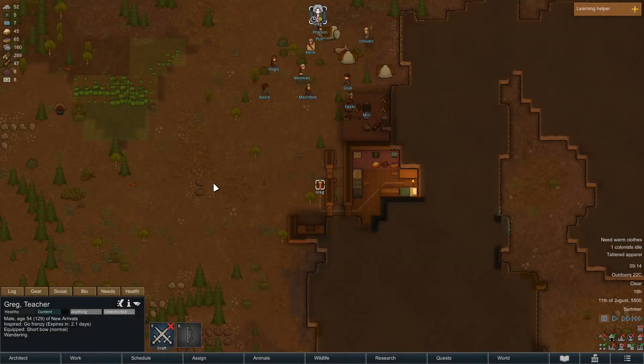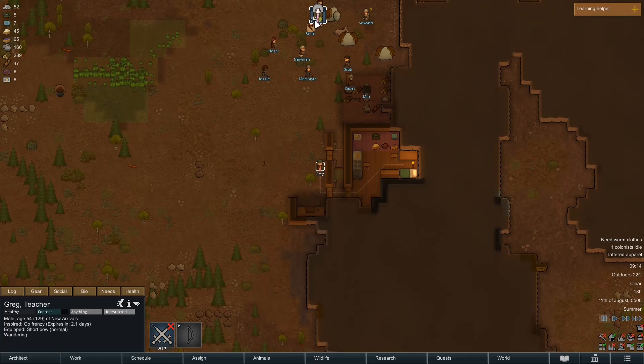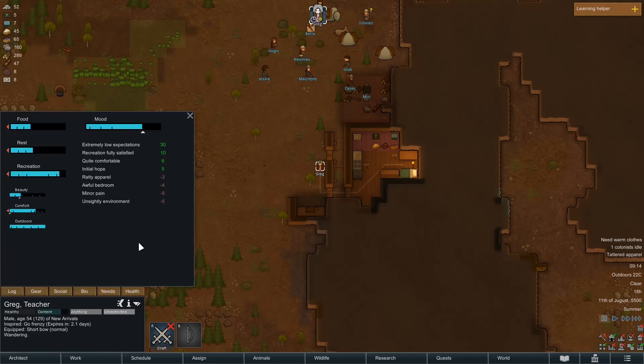Good morning and welcome back to Rimworld Royalty, bit of a mouthful. I hope you're well and I hope you're keeping safe. Let's see how Greg is doing, shall we? He's actually not doing anything at the moment. As you can see by the little clock, he's just got nothing to do. Well, we need to change that, obviously. But let's have a look at how he is feeling about the thing.